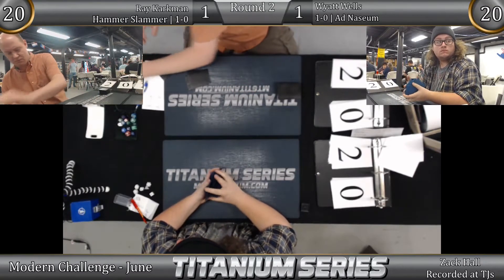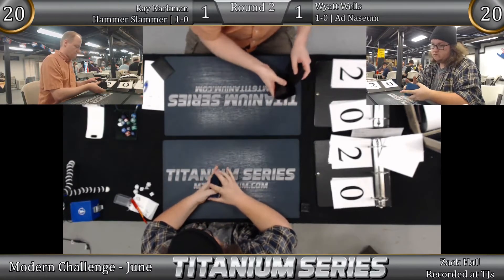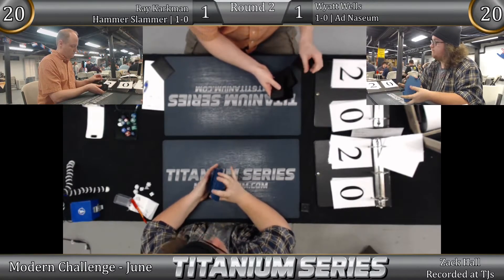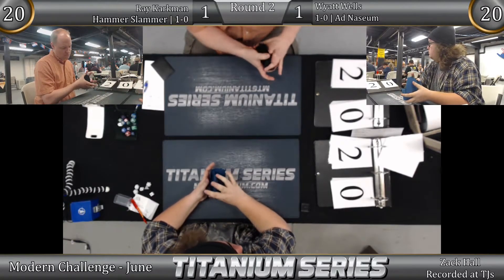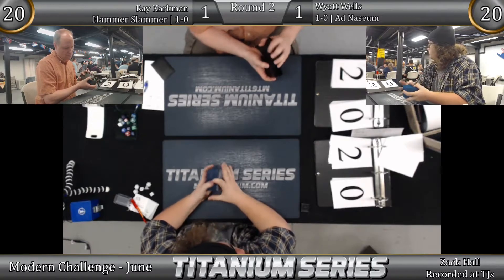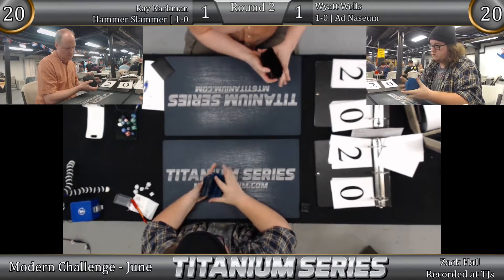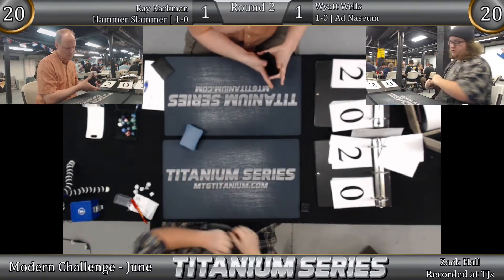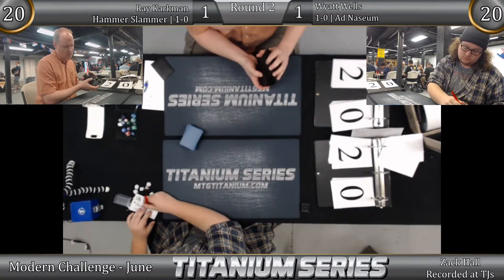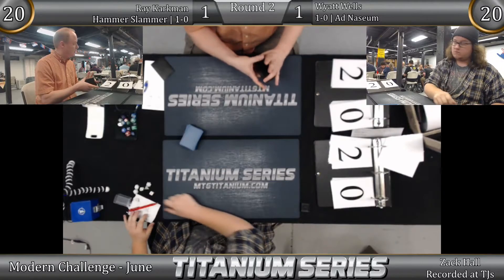I might have to put this deck together, because I have the mono-red Scred deck together, but this might just be better. Four Simian Spirit Guides and three Gemstone Caverns give you a lot of ways to cast a lock card on turn one or two. Add that to the 5x rituals in the deck — including the two-mana add three ritual — and this deck is probably really consistent.